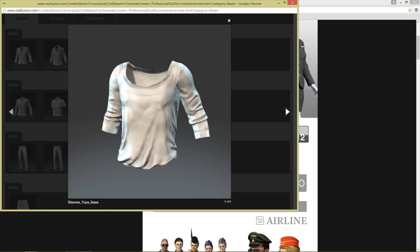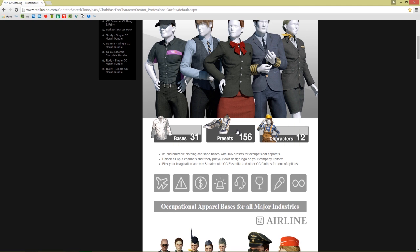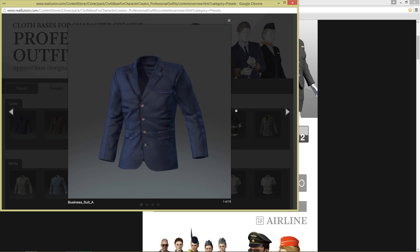So you can use these — if you're a developer you can use these as bases for developing your stuff. Let's go ahead and take a look at the presets now. Under presets you can see there's tons and tons of different stuff. Now each preset contains specific dynamic texture settings.